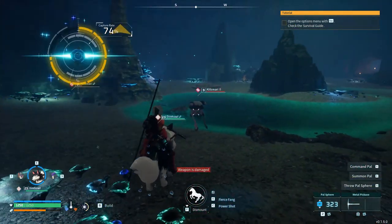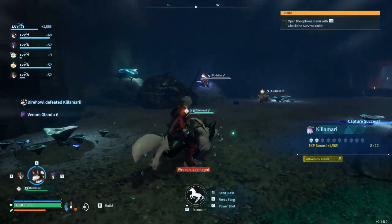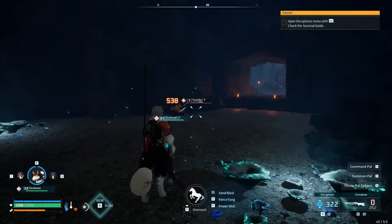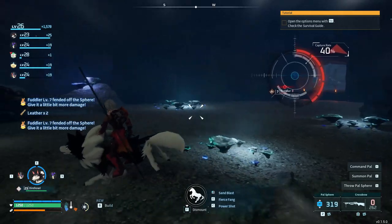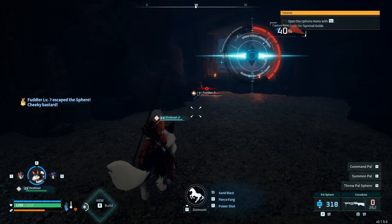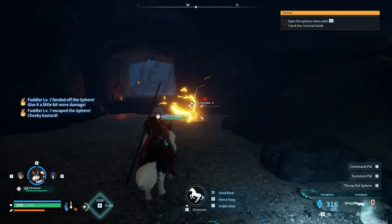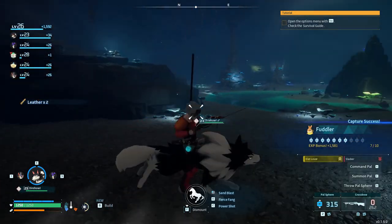Killamari — I don't think I have 10 of these yet. I gotta be careful: that fang move hits a lot harder. Is that more fuddlers? Yes it is. Hit him with the sandblast — I could use my crossbow. Bang, there we go. See if we can catch it at half health — 44% catch rate. Did you just resist my sphere? How dare you. I guess it's chance-based whether or not they can swat it away.